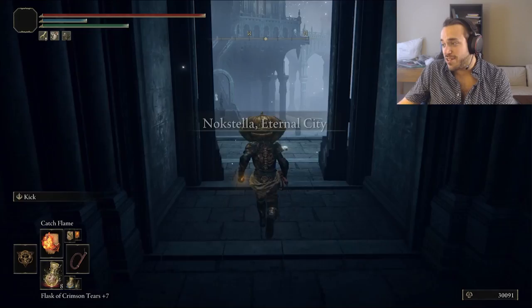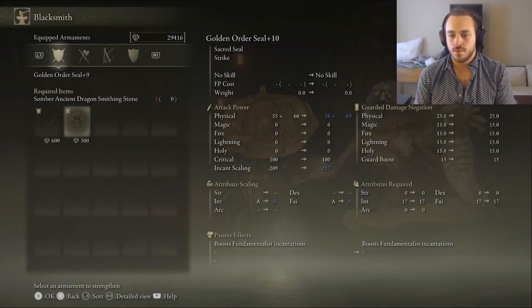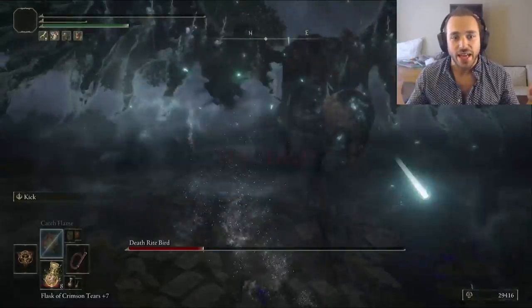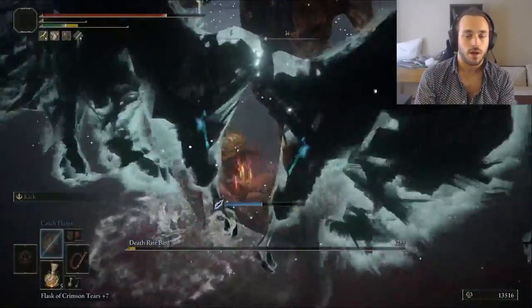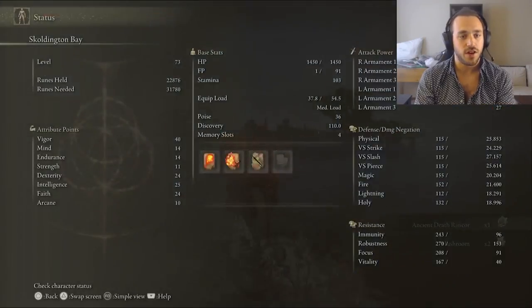Ainsel River Main unlocks Nokstella. Grab the Somber Stone 7, and then we can get our casting seal to plus 9. The Deathrite Bird will not kill us again. Holy shit — it won't kill me two more times. God, I hate that Toy Story reject-looking monster. That'll give us the Ancient Death Rancor spell — it summons a bunch of floating spooky skeletons. Let's go climb a mountain.